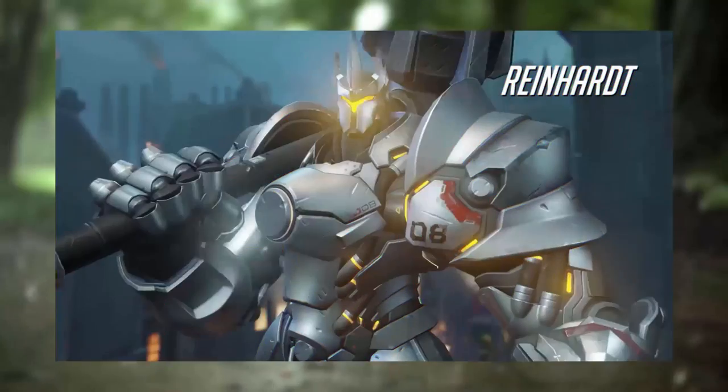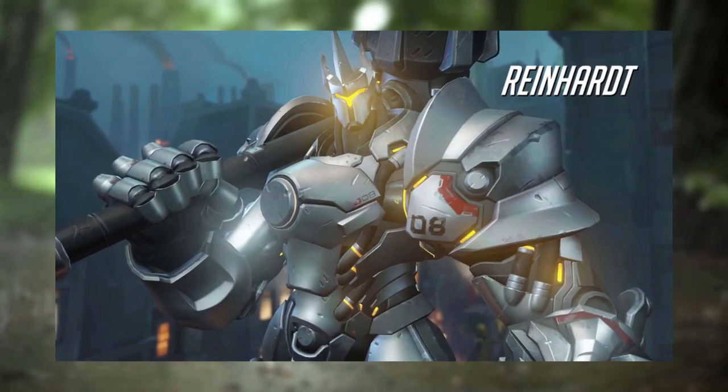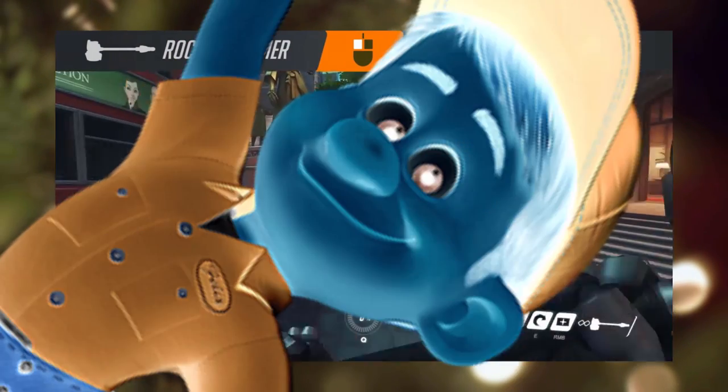Reinhardt is a 61-year-old German man who uses a hammer to hit people to death and enjoys pruning the coleus plants in his garden. Reinhardt's left click is his Fix-It Felix move.